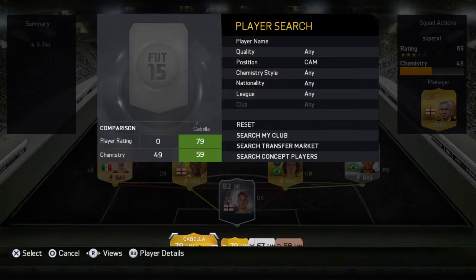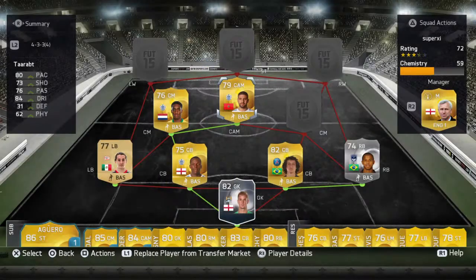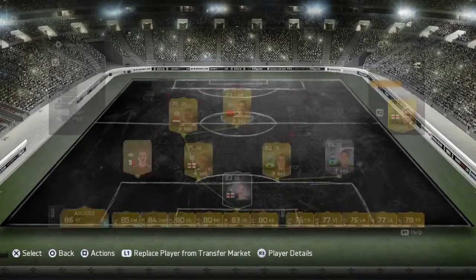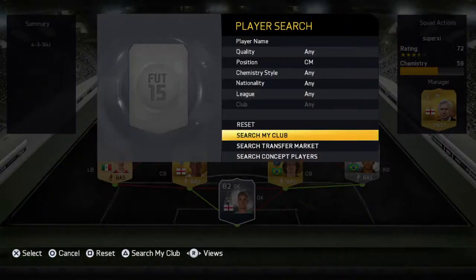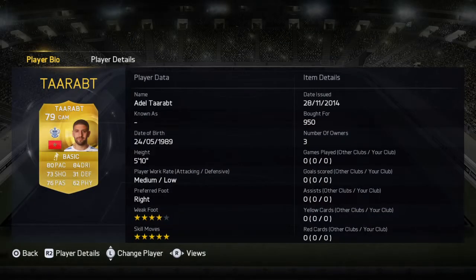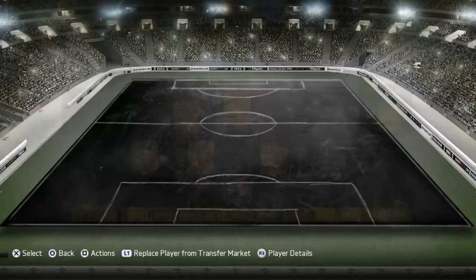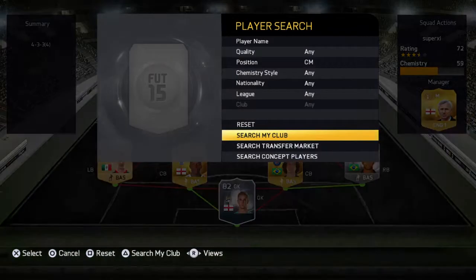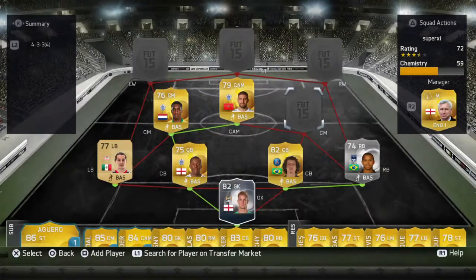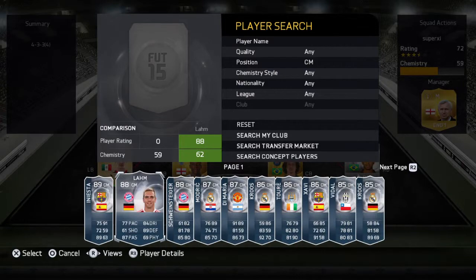In the cam we go for Ratatat - obviously five star skills, four star weak foot, okay pace, nice dribbling, good shooting as well and passing. He's basically a good creator and also a good finisher. He's five foot ten so he's not the best header of the ball, but he makes up for it with his skills.